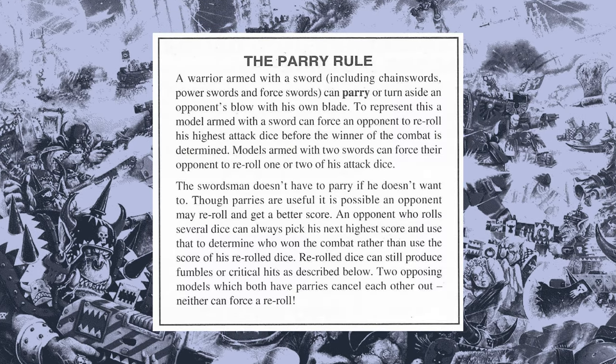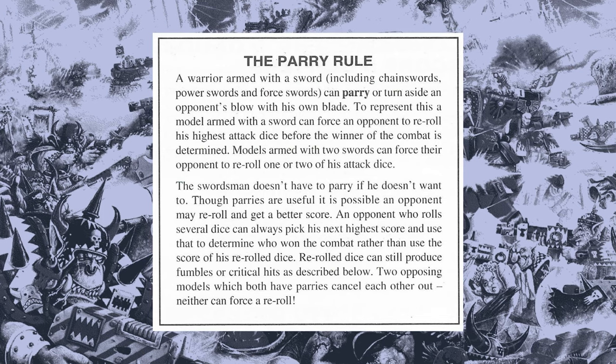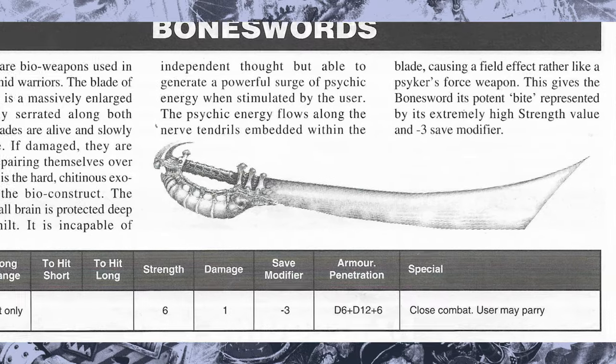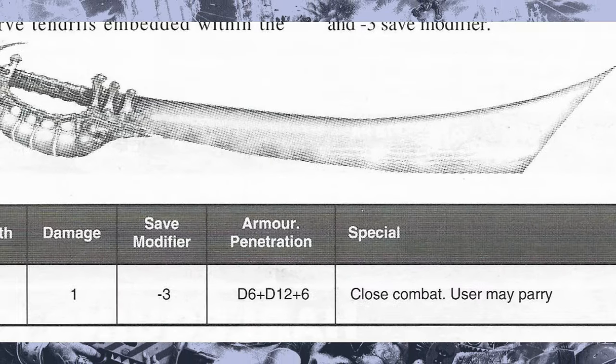Another way to affect the combat score is to parry. This can be done with each weapon or item of wargear that has the parry rule in its description. By parrying you force your opponent to re-roll his highest dice roll, hoping that you'll get a much lower roll and therefore affect his total combat score. If both models can parry then they cancel each other out one for one.